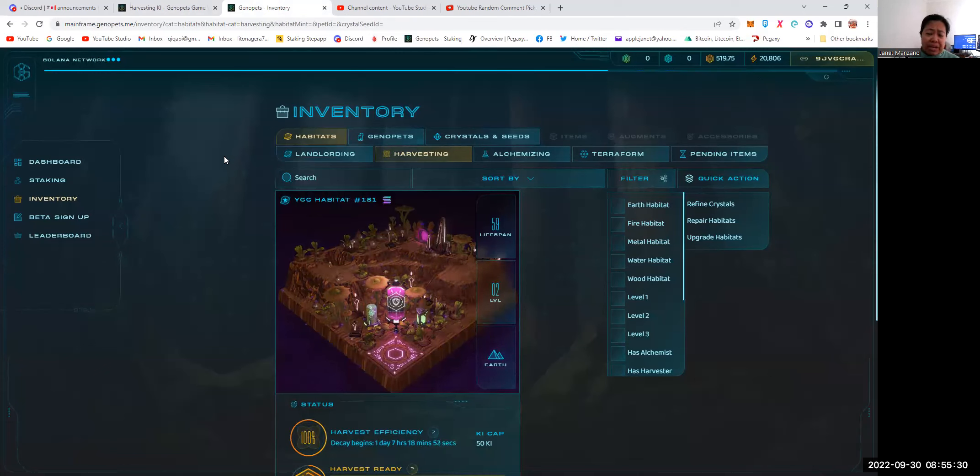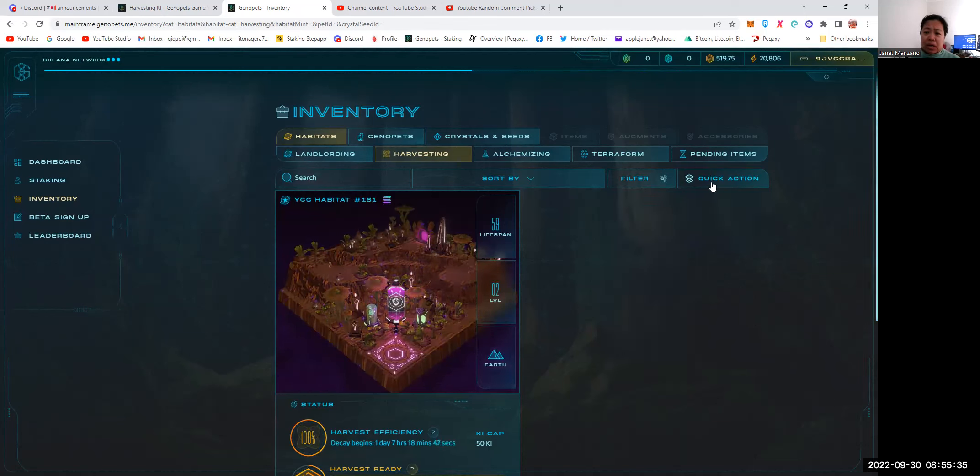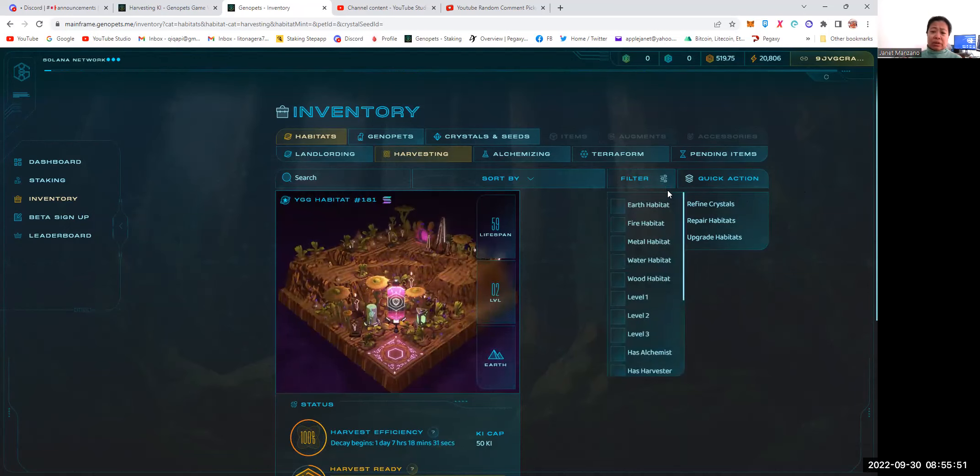As you can see, I'm opening the mainframe. There are now options here for quick actions — you can refine crystals by volume and repair habitats by volume, so you don't need to do it one by one. This is one of the new features just introduced for habitat owners. You can also filter by different types of habitats and sort per level, per alchemist, or per harvester.